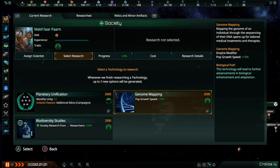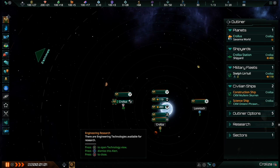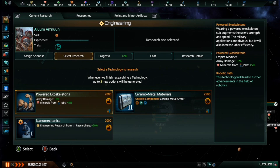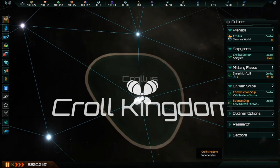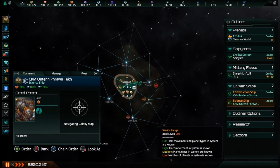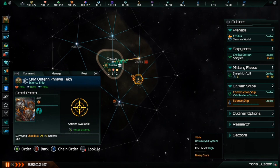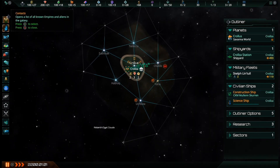Consumer Goods are always required for every pop in an organic empire, and some jobs even increase the amount of Consumer Goods a pop needs. Because of this, it is necessary to always be increasing your empire's production of Consumer Goods when needed. While Consumer Goods are required for any organic empire, they are not produced for most Gestalt Consciousness Empires. Hive Minds and most Machine Empires do not need them.